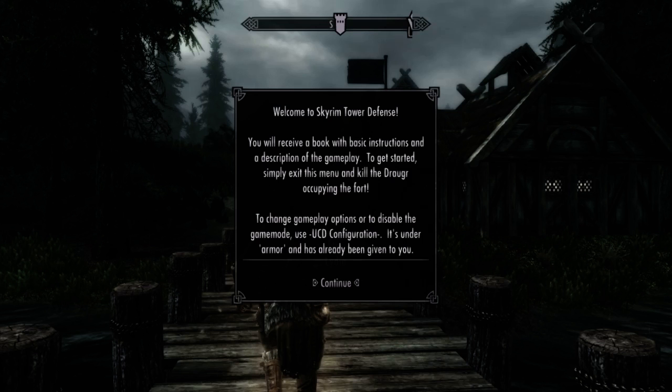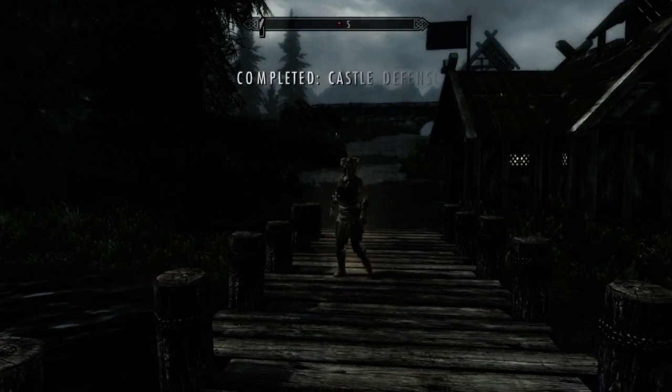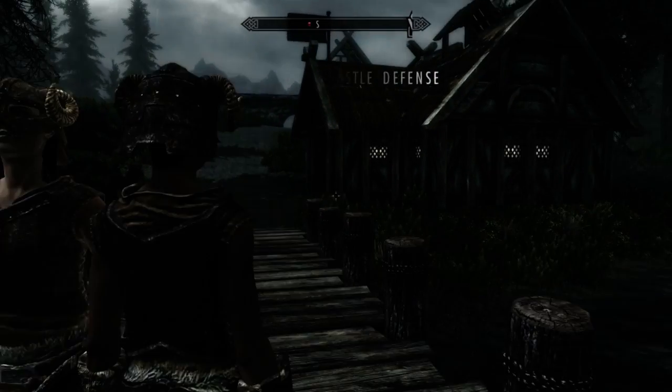When you first get to the island all your gear will be changed. Your follower will come with you but they'll be changed as well, and you'll get this little menu. So there's Lydia in her iron armor and my character has been relegated to iron armor as well.